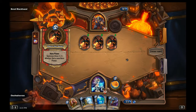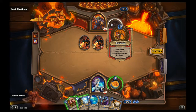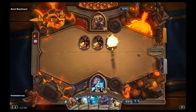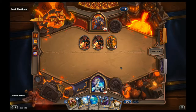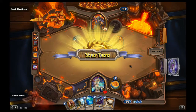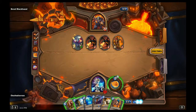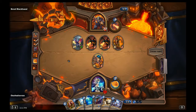Blackwing: summon a 3/1 dragon and get a new hero power. He has a dragon! We need some board clear - that is not board clear. We've got to go card draw, take the card draw. There it is - there's our board clear.